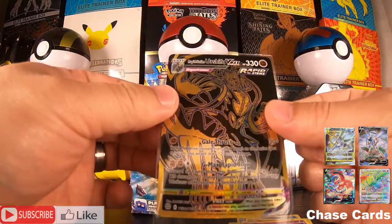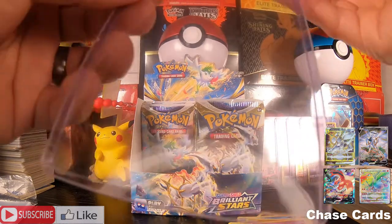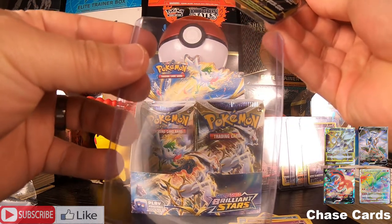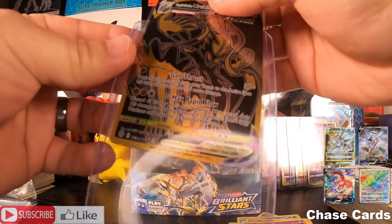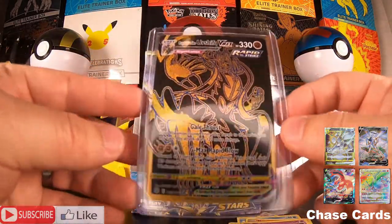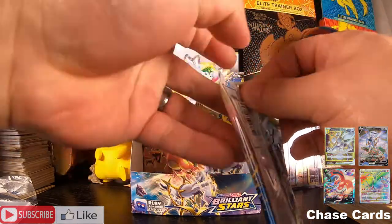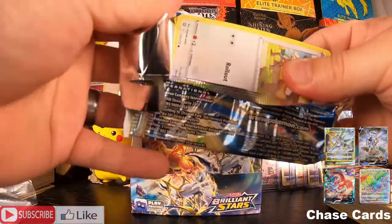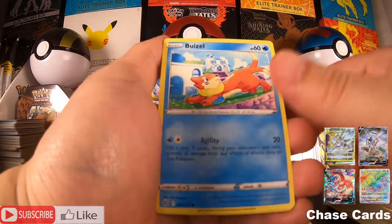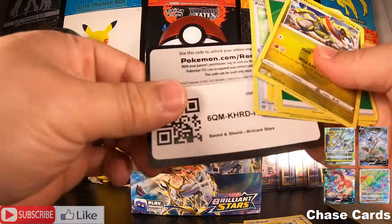Oh my gosh, here we go! Let's sleeve this bad boy up. Here we go guys, the hits keep coming — make sure you drop a like and subscribe! Oh my goodness, best set ever! Weavile, Gible, Starmie, and a non-holo. There's the code card.